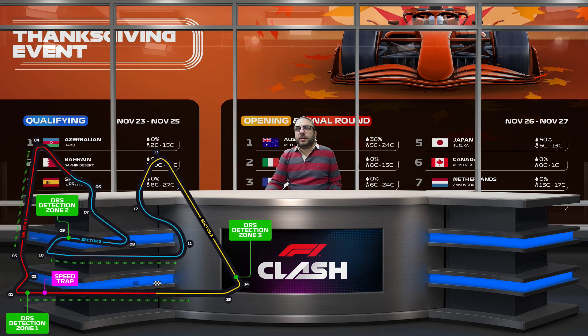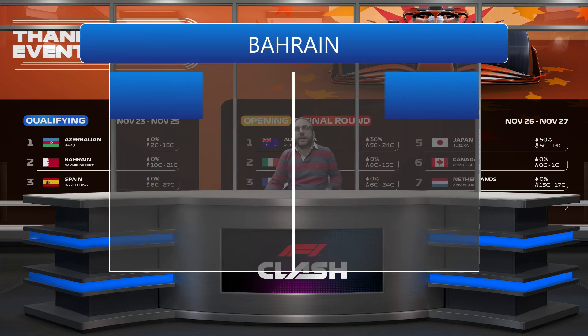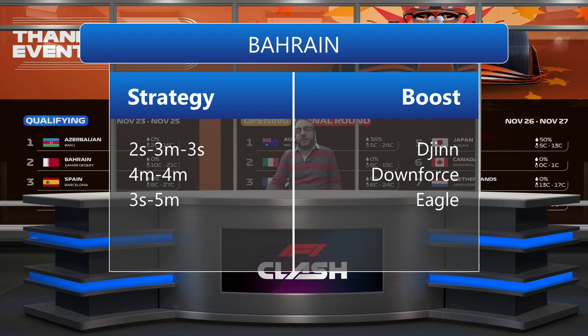The second track for the qualifying is Bahrain, and here we have a track that needs a lot of grip, and that's why we are going with these strategies. We have three different strategies and you can choose two out of three for your drivers. The first one is again with the undercut, two pit stops: two laps with soft tire, three laps with medium tire, and for the final three laps we go again on the soft.